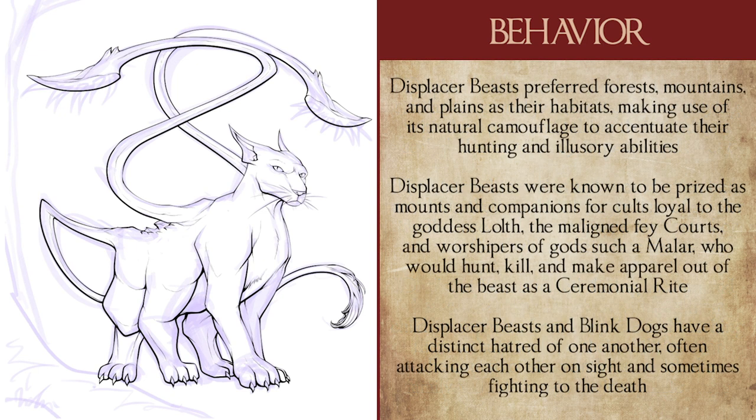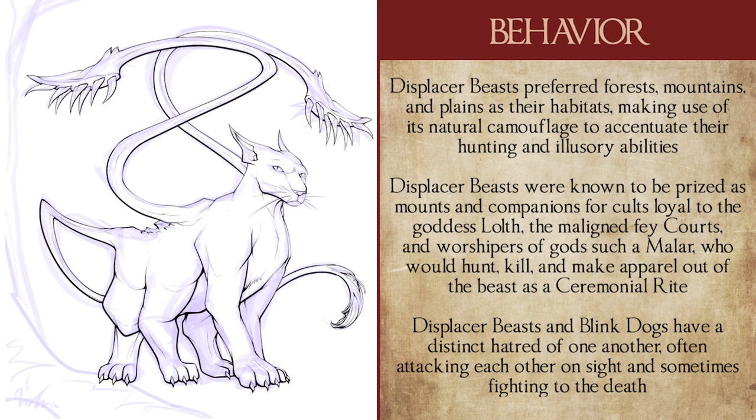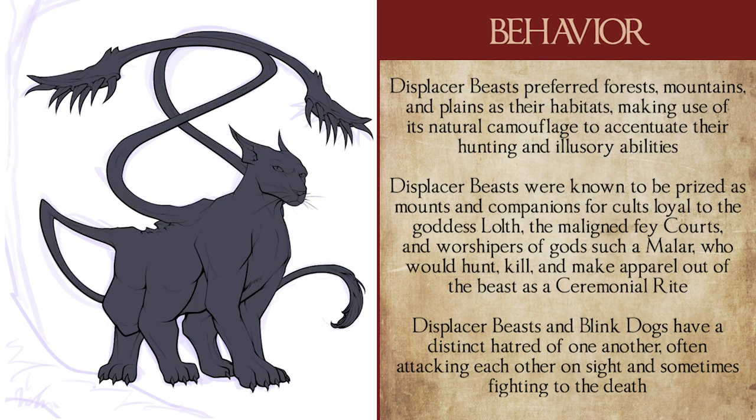In terms of habitat, displacer beasts preferred forests, plains, and mountains, making use of the foliage, tall grass, and caves to accentuate their stealth tactics and illusory abilities. They were also known to be found on other planes of existence, such as the Shadowfell, where their illusion abilities were accentuated to the point of almost being incorporeal, and the Abyss.